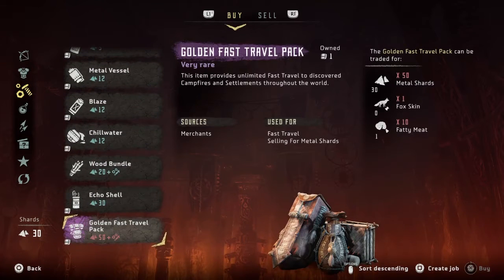The awesome thing that many could easily miss is that you can get the golden fast travel pack from a merchant in Daytower. It costs 50 metal shards, 1 fox skin and 10 fatty meats.